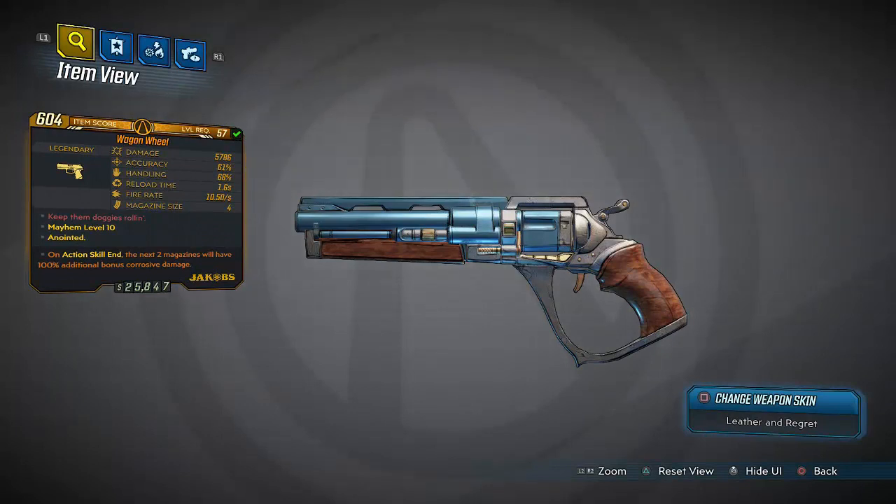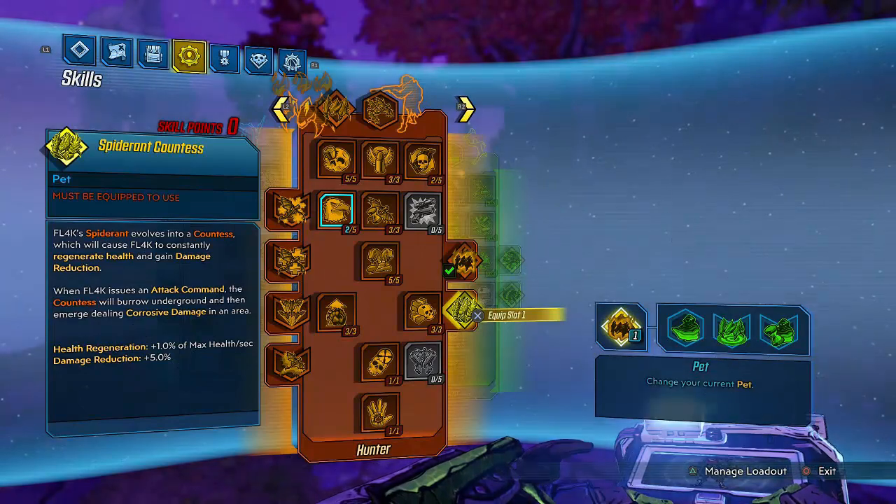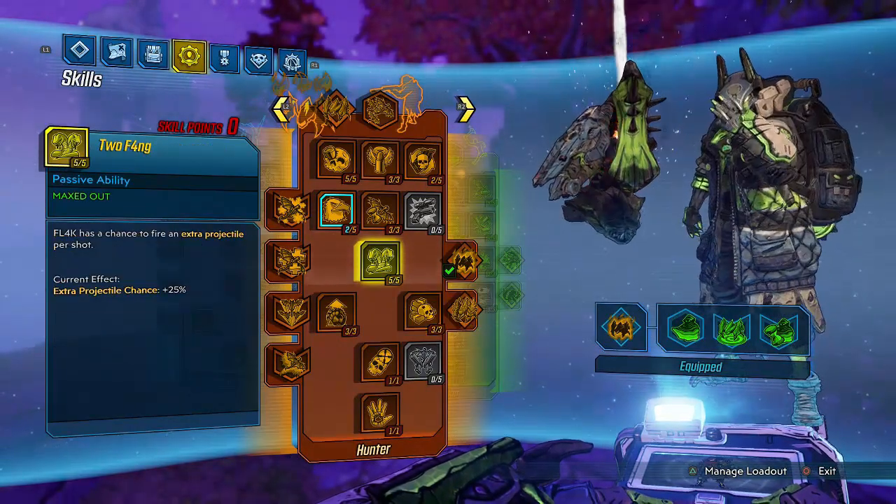5700 damage, 61% accuracy, 68% handling, a relatively solid reload time, and a very fast fire rate for a Jacobs pistol. The low mag size does kind of hurt though - even with a super fast fire rate it's going to be a lot of shooting and reloading. We are using a Jacobs Flak build.